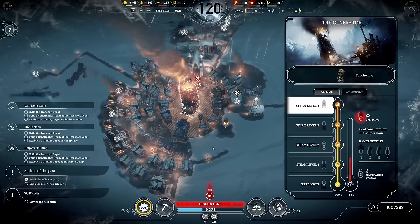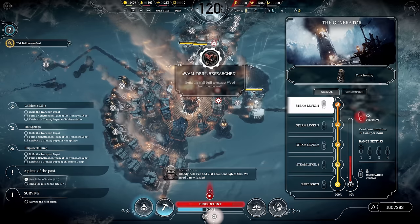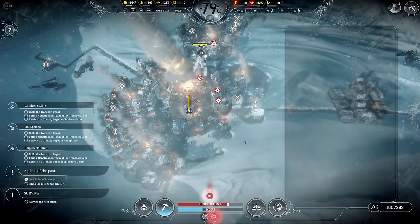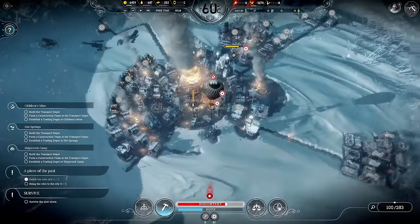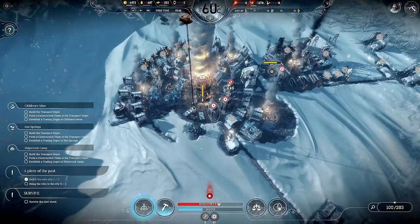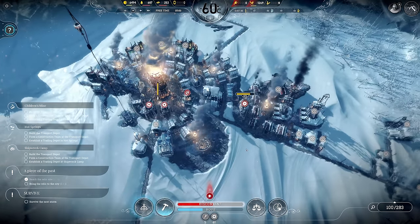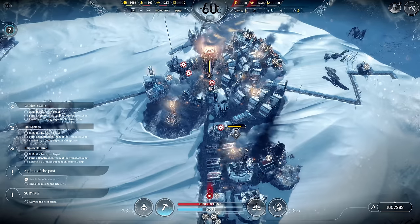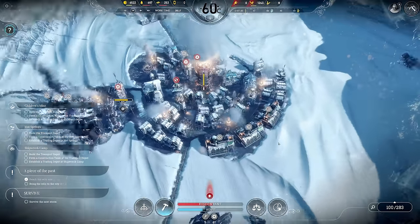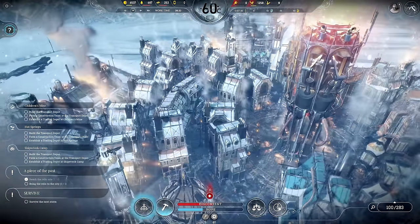And with that we survived! But look at that — 100 sick people right now. We survived the third storm but we took a lot of damage — that's a lot of sickness. The temperature goes up again, we can deactivate the overdrive and go down to steam level 3. Negative 60 degrees, very warm now. We need to focus on sick research, send the scouts out, and honestly the biggest dangers are behind us. We continue finding relics and starting trade with settlements — stay tuned.